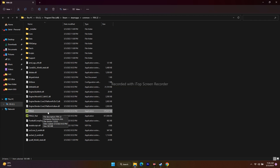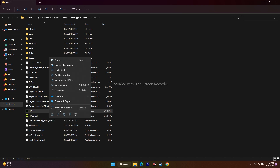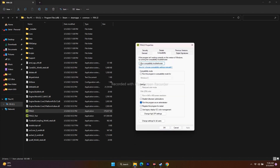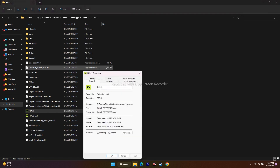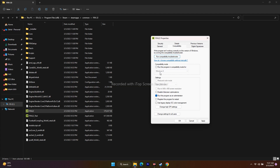As a bonus step, you can also try running the game in compatibility mode. Right-click the executable, go to Properties > Compatibility, and check 'Run this program in compatibility mode.' Try Windows 7 or Windows 8. However, if this causes more trouble, uncheck the compatibility mode option, keep only 'Run as administrator' checked, then click Apply and OK.